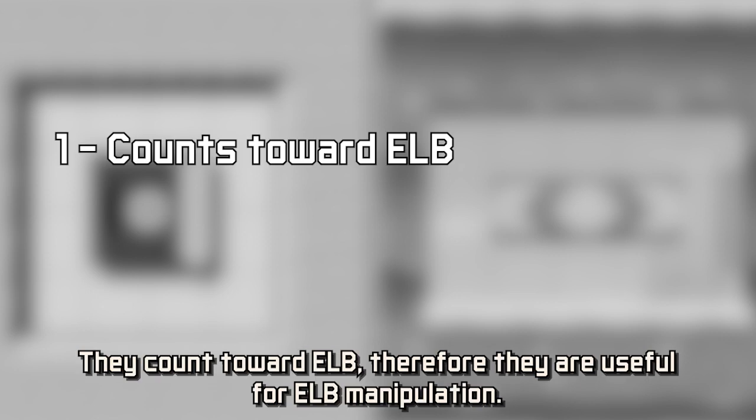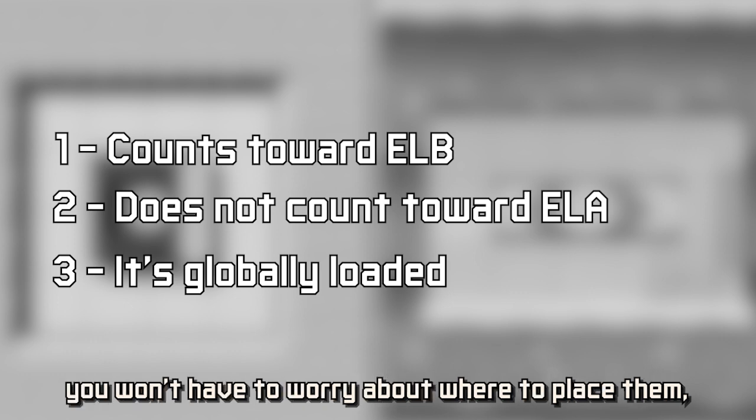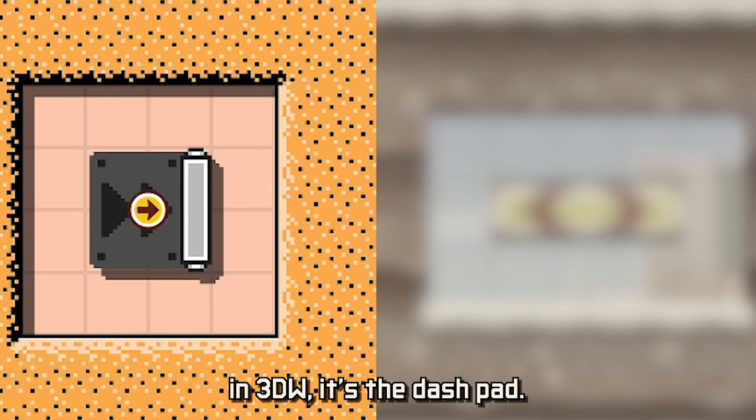After you have your contraption, you will want to set the ELB to 99. This is achieved in two steps. Luckily, in all game modes we have objects with the following properties: they count towards ELB, so they are useful for ELB manipulation; they do not count towards ELA, so spamming them won't prevent you from placing useful entities in your level; they are globally loaded, so you won't have to worry about where to place them — they account for the entire main or sub world, wherever you put them. In the four regular game styles, this item is the one-way gate; in 3D World, it is the dash pad.